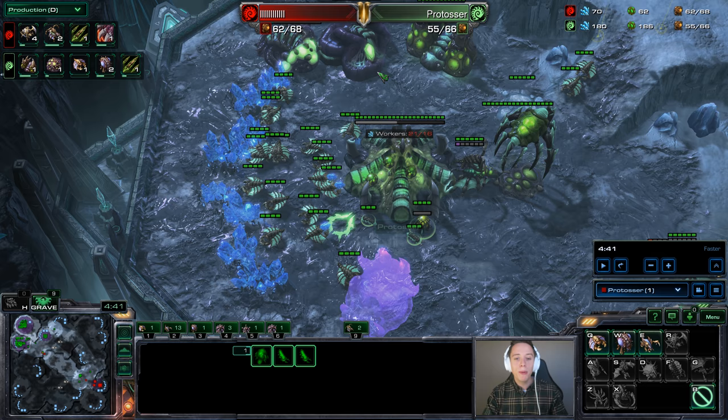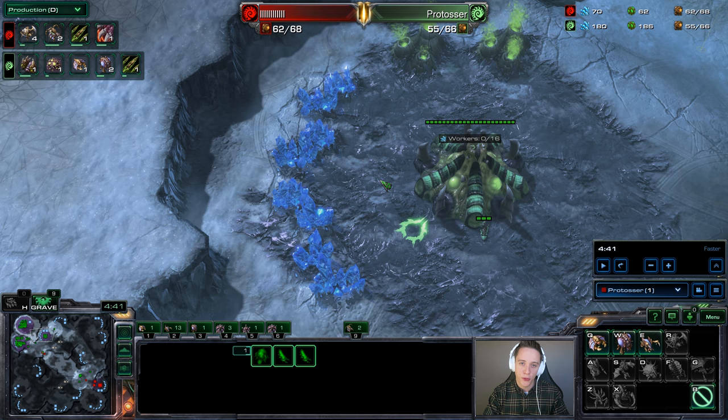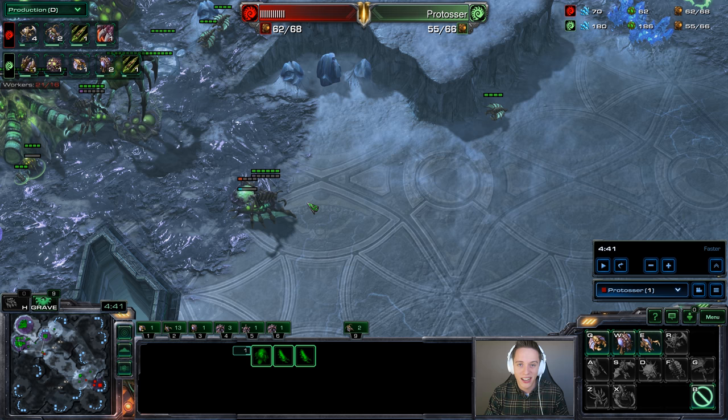So here's what he's trying to do: full saturation in the main, full saturation in the natural, and then a couple of drones at the third base — usually anywhere between four to eight — at which point he'll start making his own Roaches because he knows he's got the same saturation as me, except he also has a third base and we're making the same unit. Now, the way this fight turns around is by bringing the Queens over — that is something Zerg players don't really expect. I've died to this build a whole bunch of times myself because on paper it makes perfect sense that you'd be able to beat a Roach all-in if you're playing it properly.